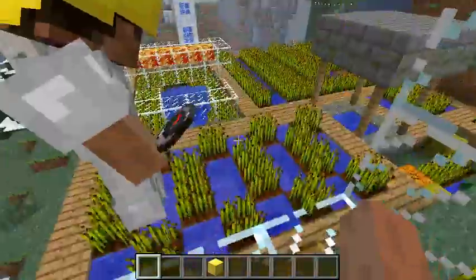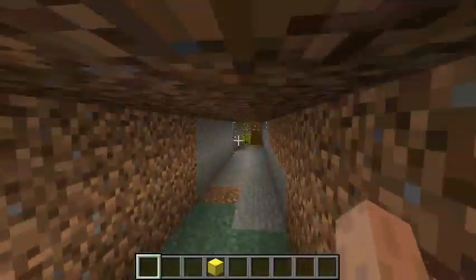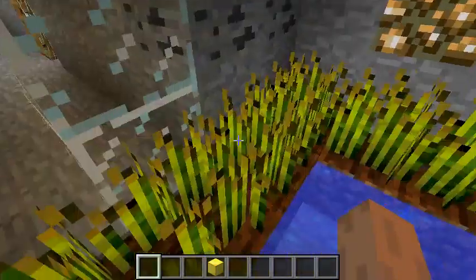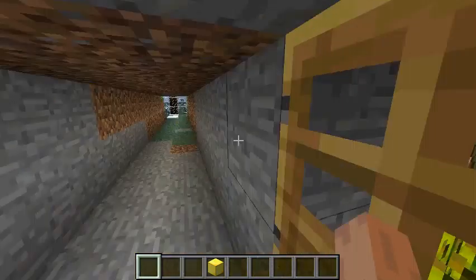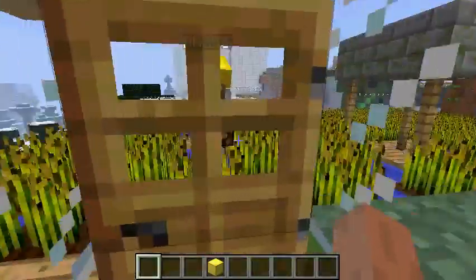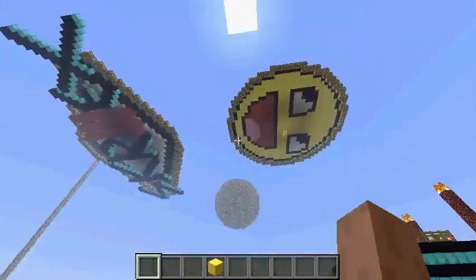We also have a lava feature which doesn't really do anything — it's just there for decoration. Here we are back inside the biodome area, which is a greenhouse. Inside there's a massive irrigation plant. You can see Alpha heading out toward the outer end of the hallway.